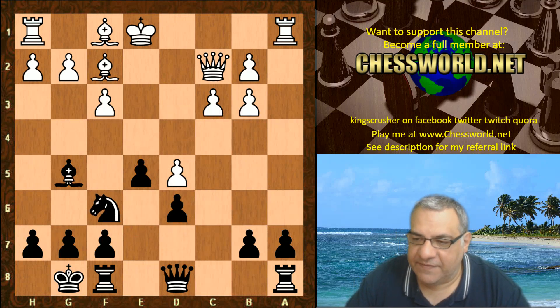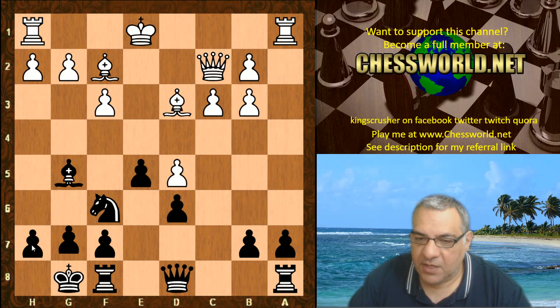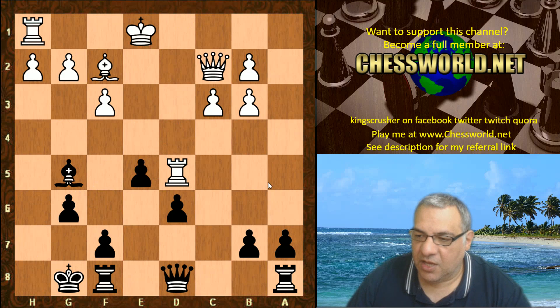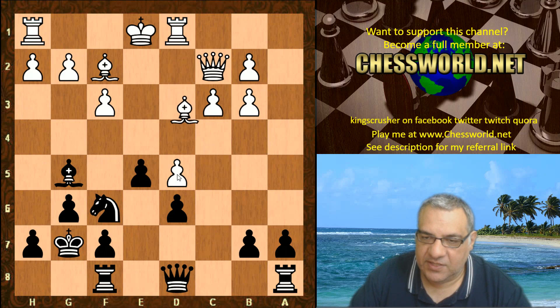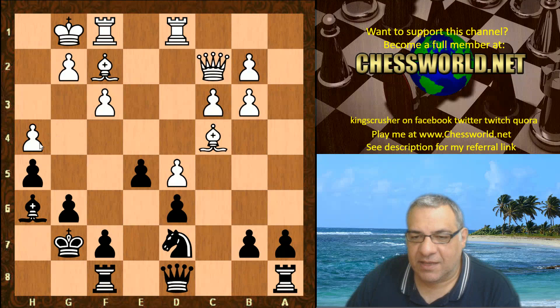Knight f6 is played now, which hits d5. White counter-attacks with Bishop d3, tying the Knight down to h7 for a moment. Now g6, renewing Knight takes d5. Now rook d1, indirectly defending d5 - if Knight takes d5 then there's Bishop takes g6, exposing an attack on d5. This position is actually quite favorable to white. Here we have King g7, renewing Knight takes d5. White explicitly protects the d5 pawn with Bishop c4. We have h5, h4, Bishop drops back to h6, white castles, Knight d7.